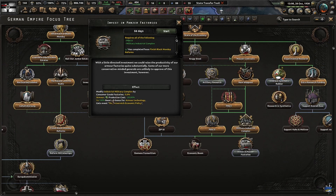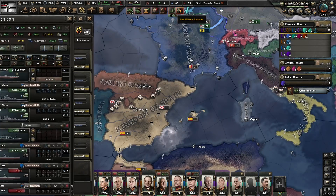Modified Industrial Complex — consumer goods and armor production 20% bonus. Oh my, I'd like that.